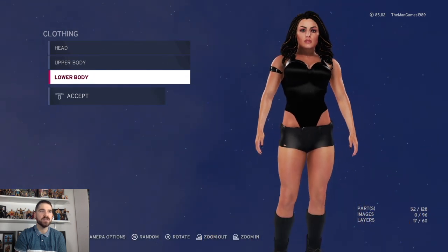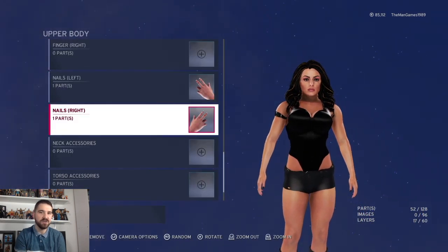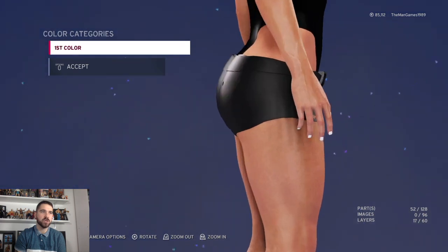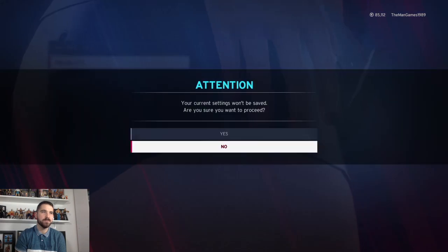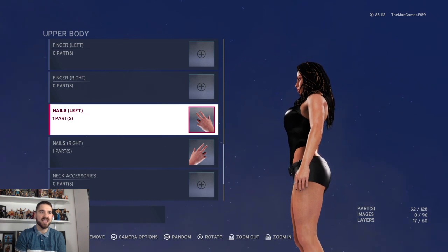Now we're going to nails. I couldn't tell exactly what color they were, but I'm assuming black since everything else is. Click on the nails and select black. Then copy that over to the other hand so it's black as well.